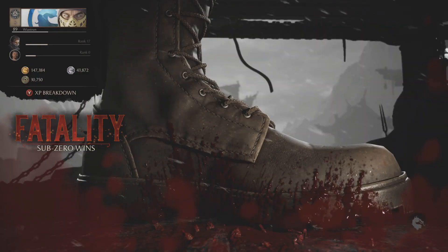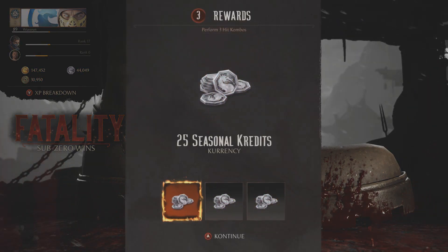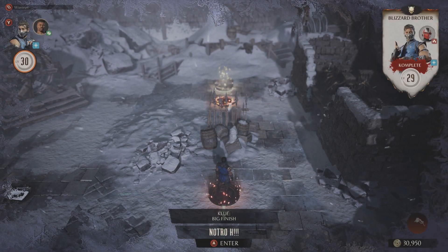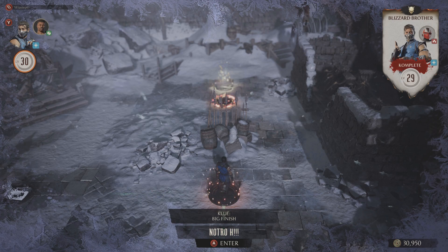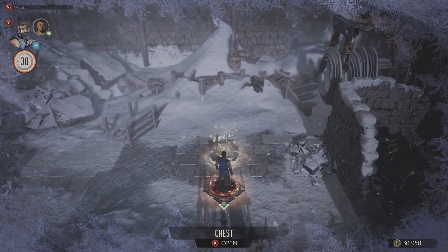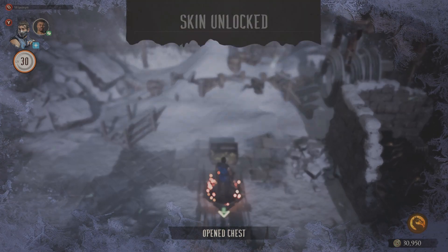The weird thing with this clue is that after doing all what is required, when you come back to the map, the obstacle on the path will not blow up as it should. Nevertheless, you will be able to go through, so just go up to the chest. That's the glitch that you may encounter. It's not a big problem, however it might be a bit confusing when it happens to you.